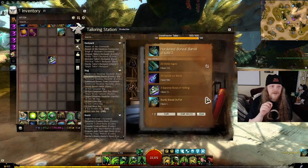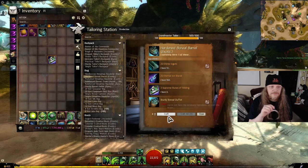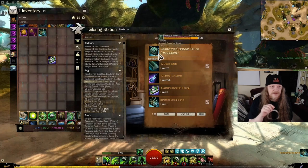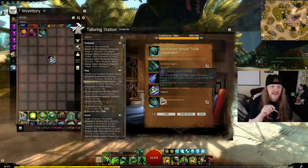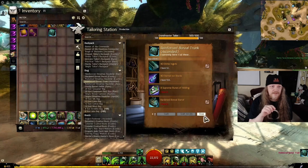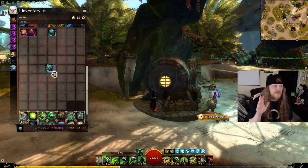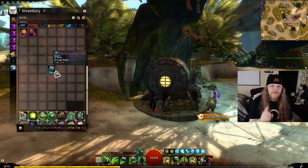Crafted. Go back out — next is the Hardened Boreal Barrel, which needs three Supreme Runes of Holding, and that one gets scrapped. Go back out again. Now we're at the final stage: the Reinforced Boreal Trunk, which takes eight Supreme Runes of Holding. And that's it — bam! You've got your super expensive but super useful 32-slot bag, the Reinforced Boreal Trunk, made from scratch.